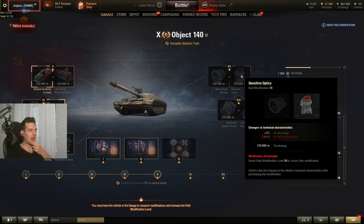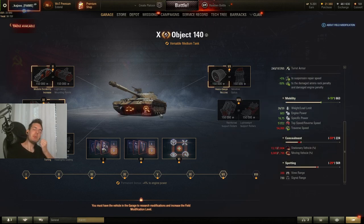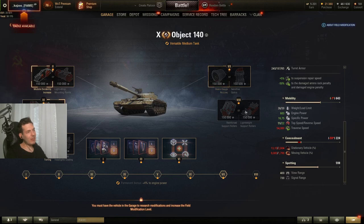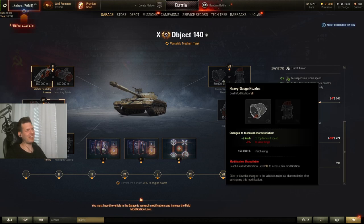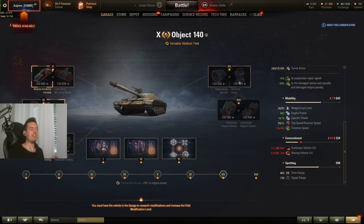On the fourth modification, you have heavy gauge nozzles versus sensitive optics — essentially top rear speed at the cost of view range. Most of these medium tanks I run with the HP module, which means I'm not mounting optics — I use vertical stabilizers and rammer as the other slots. So I already have less view range, and losing minus 3% more is really bad if you're already under 450 view range. I wouldn't take either of these in most cases, though on tanks like the M48 Patton which has good default view range of around 420, the plus 2 top speed might be worth considering.